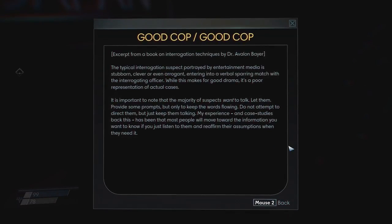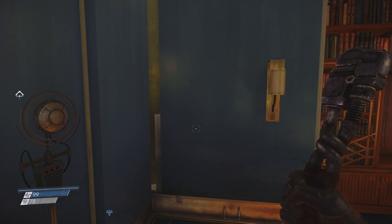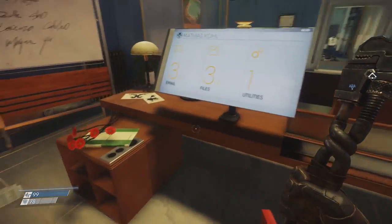Good Cop, Good Cop — Book of Interrogation Techniques by Dr. Avalon Bayer. The typical interrogation suspect portrayed in entertainment media is stubborn, clever, or even arrogant, entering into a verbal sparring match with the interrogating officer. While this makes for good drama, it's a poor representation of actual cases. It is important to note that the majority of suspects want to talk. Let them. Provide some prompts, but only keep the words flowing. Do not attempt to direct them, but just keep them talking. Most people will move toward the information you want if you just listen and reaffirm their assumptions. Just be nice, let them talk, don't let them feel threatened, and maybe they'll just reveal everything you want.